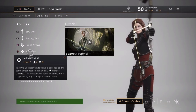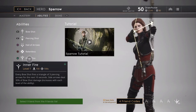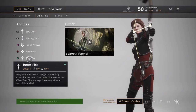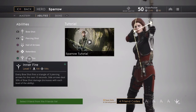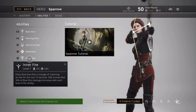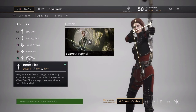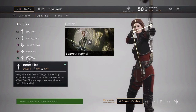Sparrow can hit really hard especially if you're good at aiming. Her most powerful move is Inner Fire — her ultimate. Every bow shot fires a triangle of three piercing arrows for 10 seconds; side arrows deal 30% of bow damage and it increases with each level. In a team fight you can focus the carry and still deal damage to other heroes. And if you're not great at aiming, just pop it and go in — you're going to hit something.